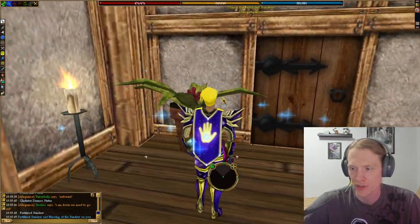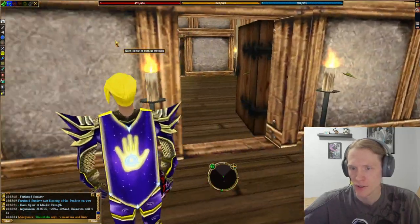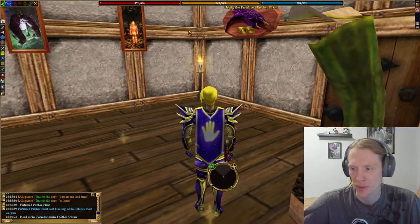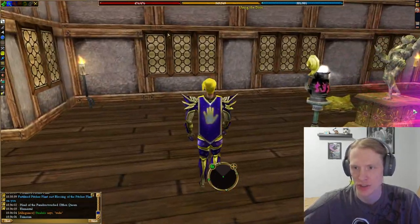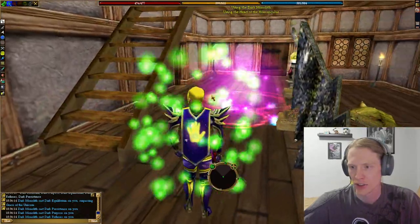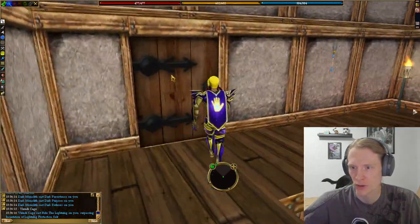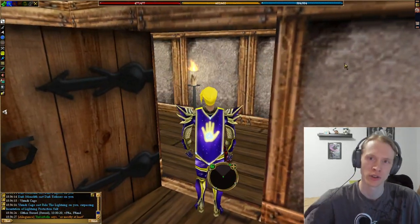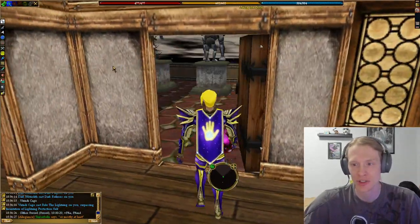In the entryway we have a couple more buffs with a fertilized monster plant and black spirit of Muqir strength. And then if you go to the right, this is where I kind of put some more buffs. I've got my head of the paradox-touched Allophobe Queen, some cool pictures which are also the same pictures that are in town network. And then this room has the rest of the buffs: head of the homunculus, dark monolith, Verindicage. Some of this stuff is left over from Friendly Toad, which is cool, and some of it is mine that I brought from my mansion or got specifically after taking over.